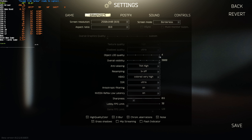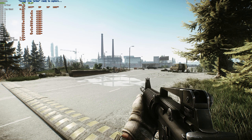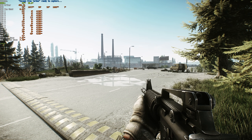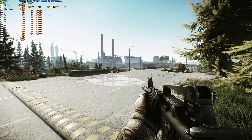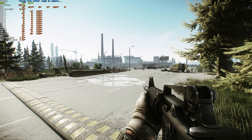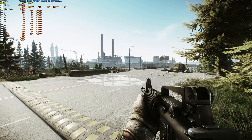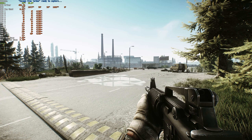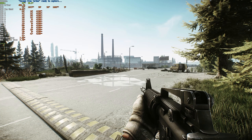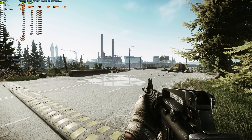Starting at Object LOD Quality — setting this to lower settings loads objects later rather than sooner, which should result in higher FPS. You may notice trees turning 2D, but performance improves. Noise is something you should turn off — while encoders like streaming and recording work a little harder with noise on, for most people it only hinders visibility. At the very bottom of graphics, you'll find Z-blur, chromatic aberration, noise, and grass shadows that you should all turn off for better visibility and higher FPS.